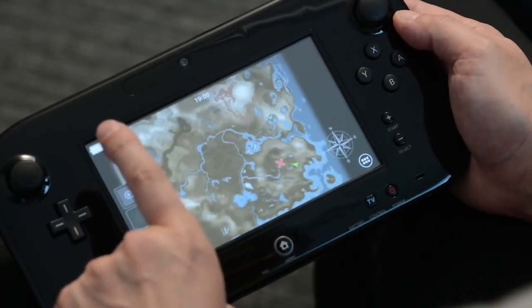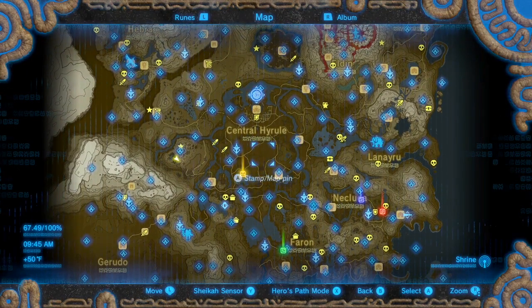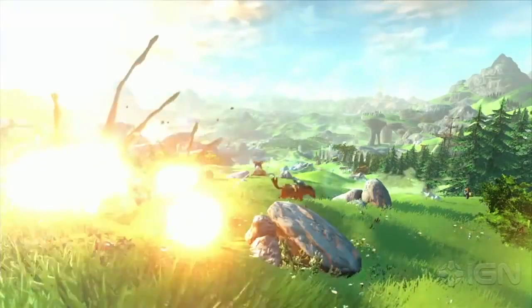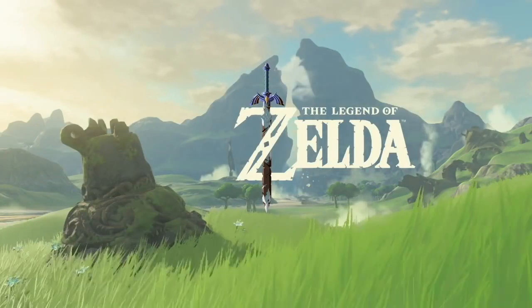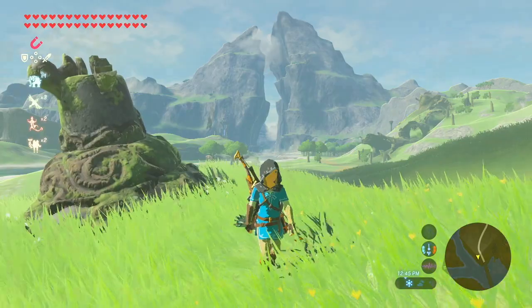Looking at the map that was shown back in 2014, it seems to be relatively the same with small differences here and there, but how much has the game really changed and can we find all these spots from back then? I decided to go back and take a look at all of the old trailers and find where those locations ended up being in the final game.